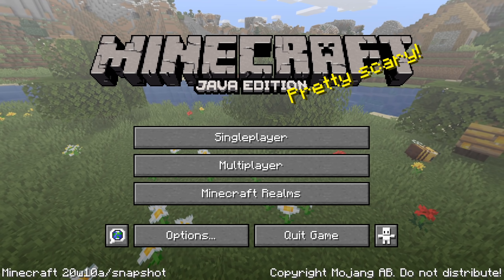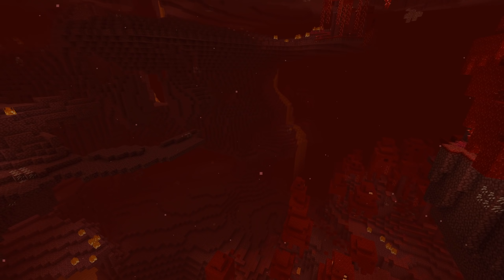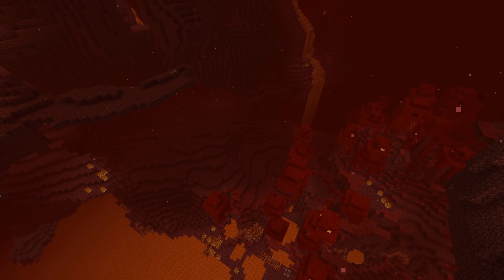Ladies and gentlemen, a new snapshot for Minecraft Java Edition 1.16 The Nether Update has been released. This one brings functionality for the smithing table, new sound backgrounds for the nether biomes, as well as some new blocks and other changes. My name is slicedlime, and I'm here to take you on a guided tour through everything changed in this version.